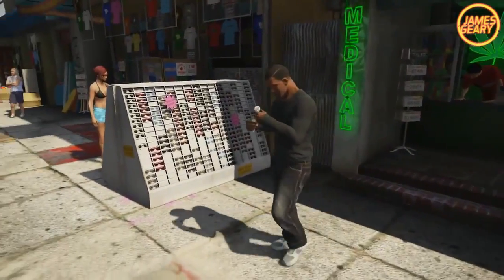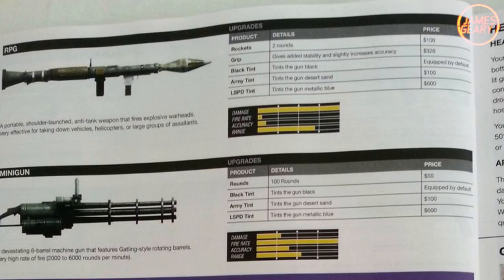Now the RPG is pretty much just a classic standard RPG. You can buy rockets — 2 rounds cost $100. You can get a grip on there to improve stability, and of course the 3 tints: black, army, and LSPD. Just a simple RPG.